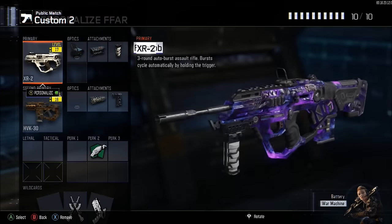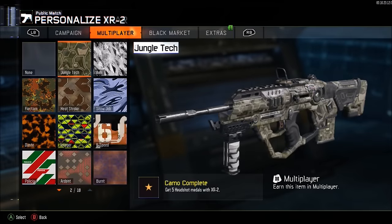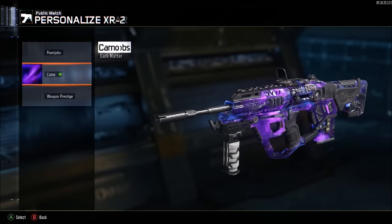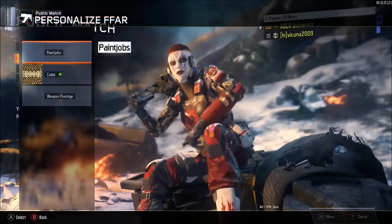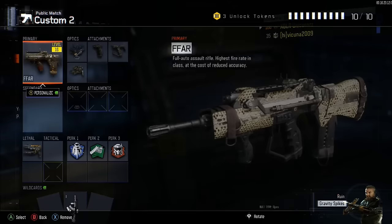While on your first controller, navigate to the Create a Class menu, go on one random class, go on one weapon, go to Personalize, then go to Camo and hover over the Diamond Camo. Keep in mind you do not have to have Diamond Camo unlocked. Once you're hovering over Diamond Camo, push A on your second controller, then back out of Create a Class with your first controller and push B on your second controller.